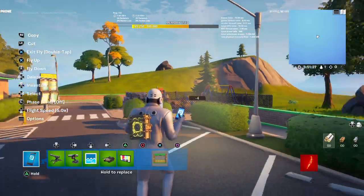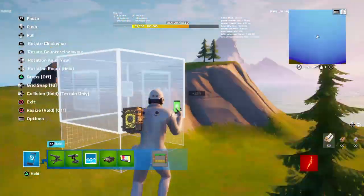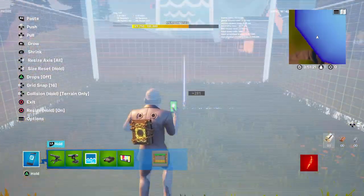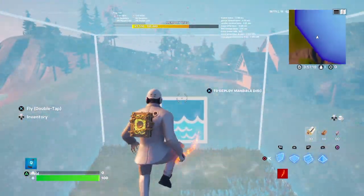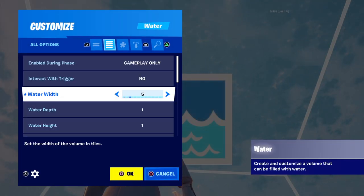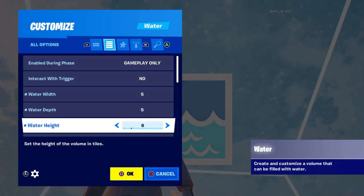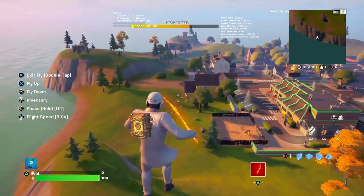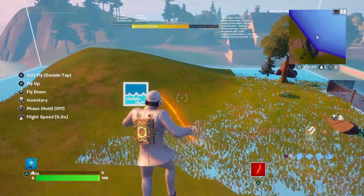Now we're going to check out the water device. The water device is a real device that can actually be resized, which means more water. You can set it — we'll do five to each — so that is a very massive thing.